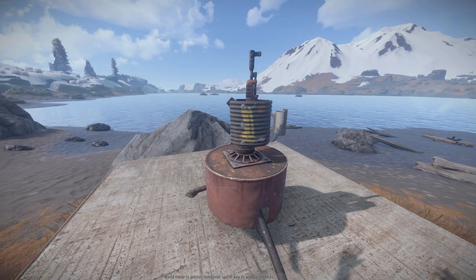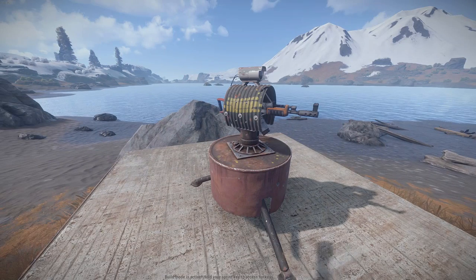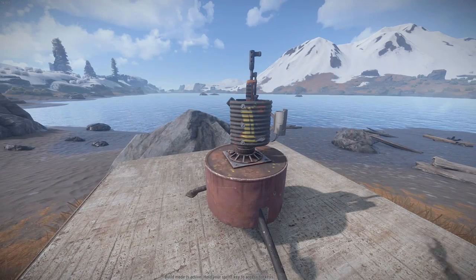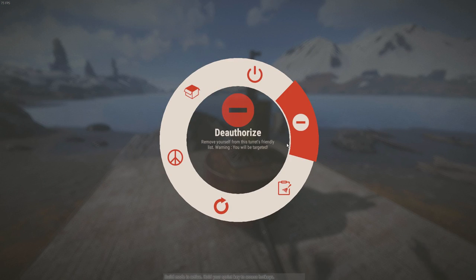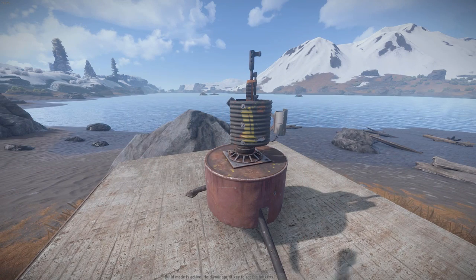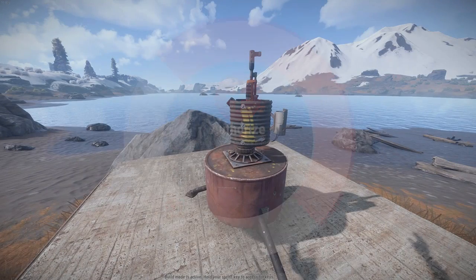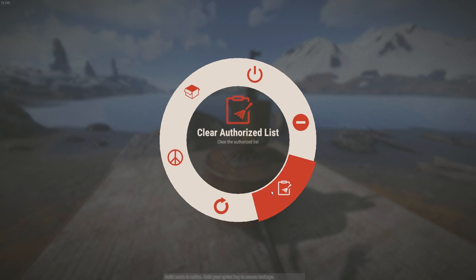The next option is probably the most important for actually not dying, and this is the Authorise and De-Authorise option. This works exactly the same as the Tool Cupboard, meaning that you will need to authorise yourself on the Auto Turret so it does not kill you. The next option is Clear Authorisation List. If someone breaks into your base and authorises themselves on that Auto Turret, you can use Clear Authorisation to clear everyone on the list, including you, meaning you will have to authorise again, but they will not be authorised.